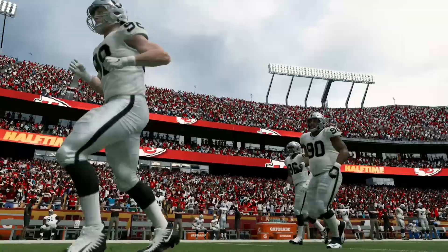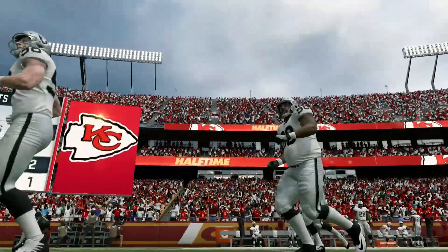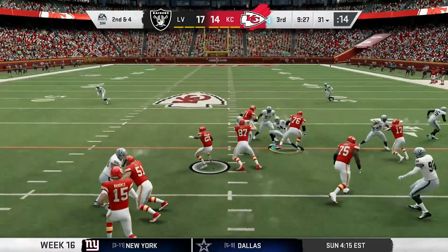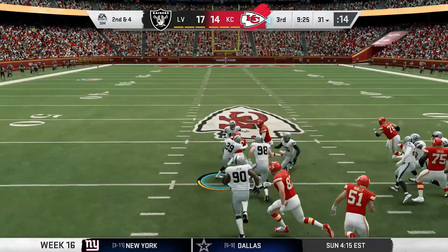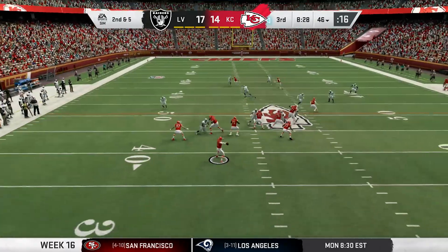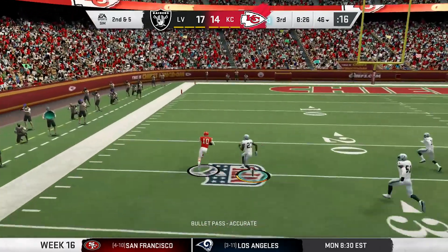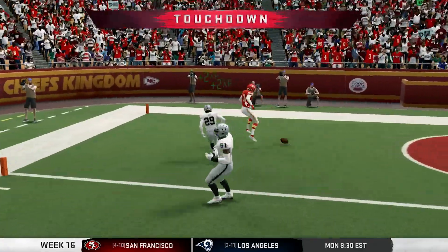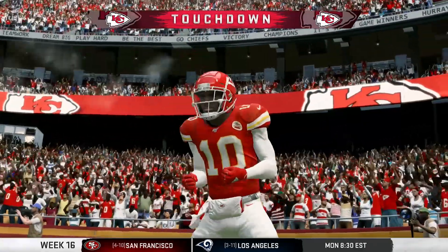The offense looks a whole lot better today — we just got to find a way to stop Mahomes and his offense. To start the third, Abdullah takes the handoff, cuts it back left, gets up field and picks up 10. Two plays later, Mahomes with the play action goes deep, hits Hill wide open, and he does the rest — 54 yards later, touchdown Chiefs. They regain the lead.